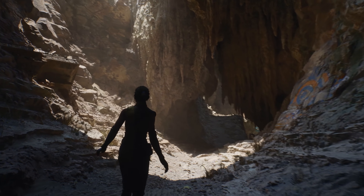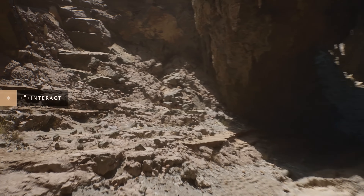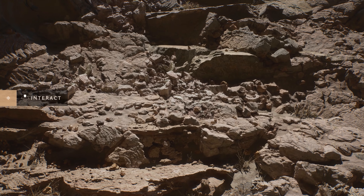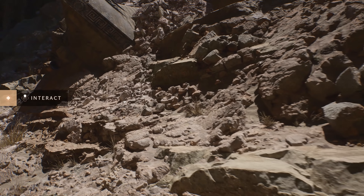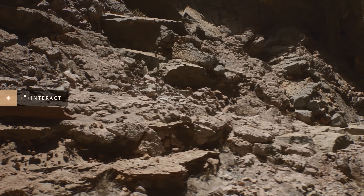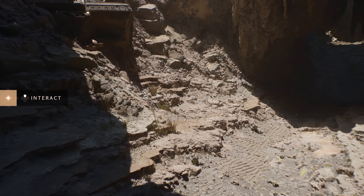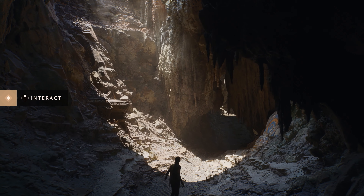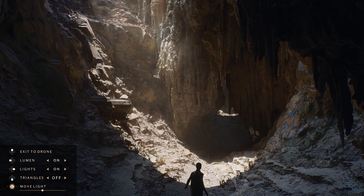Esto forma parte del nuevo motor gráfico de Epic Games, Unreal Engine 5, que sería una nueva versión que van a poder utilizar las consolas de nueva generación, donde se busca conseguir el fotorrealismo con un nuevo sistema que utiliza una geometría de micropolígonos que se llama Nanite. Este sistema permite que se generen miles de millones de polígonos en tiempo real sin que esto afecte al rendimiento, y la verdad es que es una maldita locura.